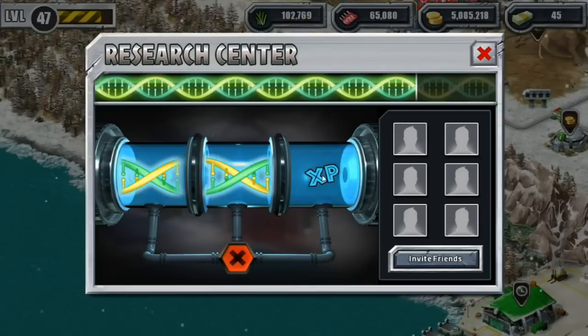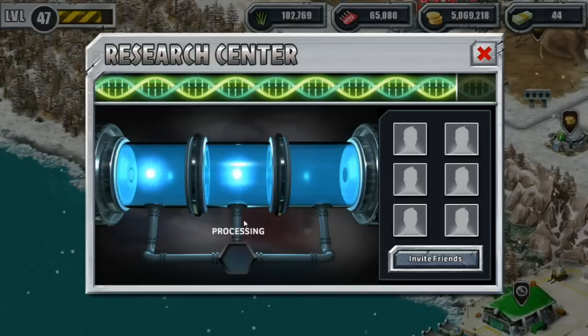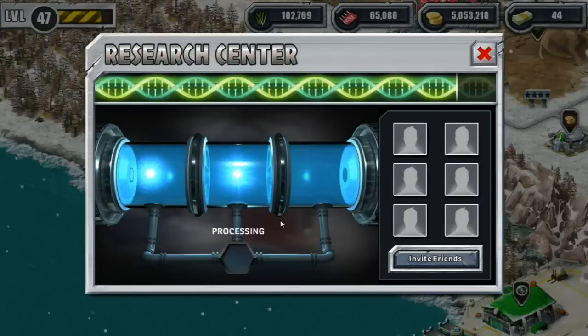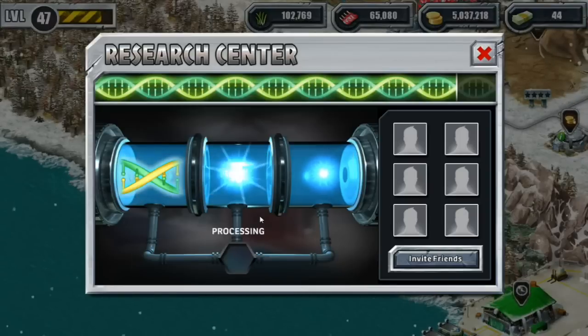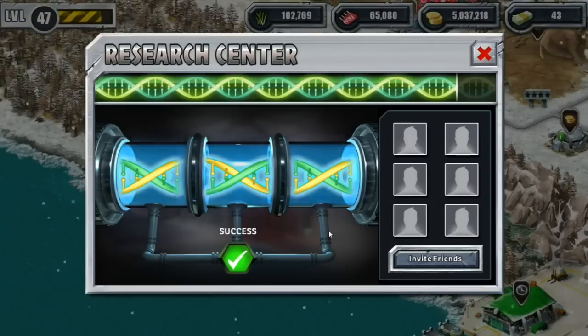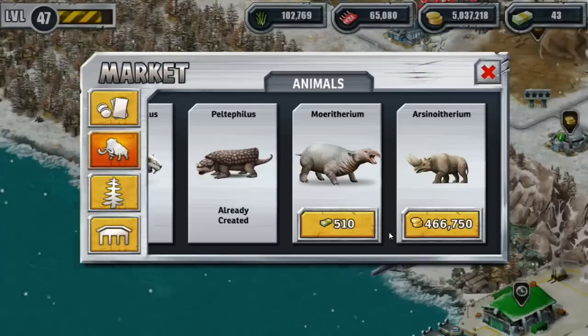I can't believe we've spent almost a million coins on this — this is ridiculous. I call hijinks; I'm really suspicious about this. Maybe Glacial is just a little bit tougher on the luck than usual. Fine, I'll spend like four bucks. There we go — so let's check out what we just got.